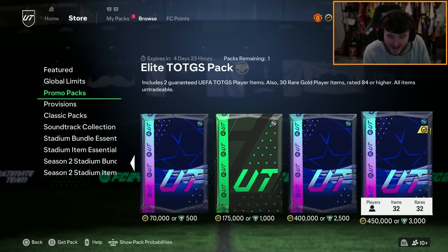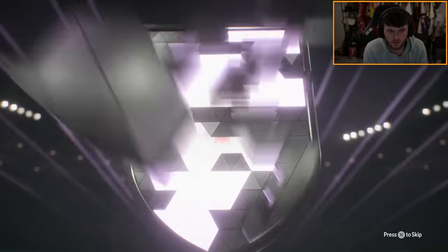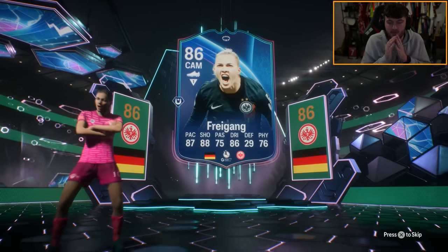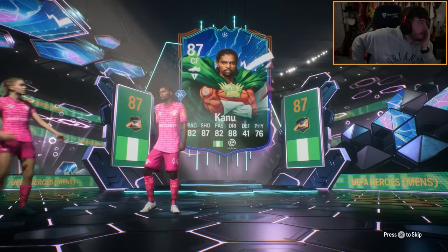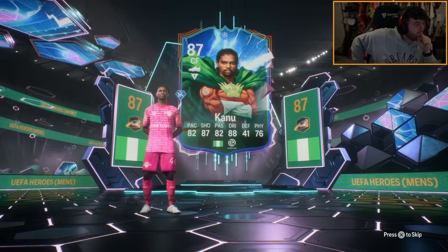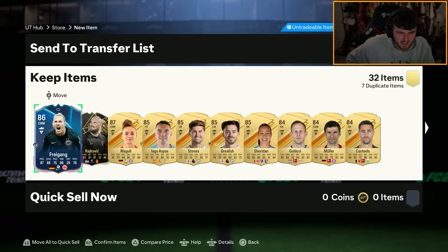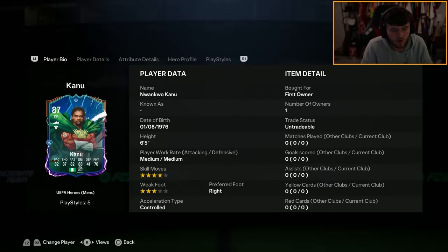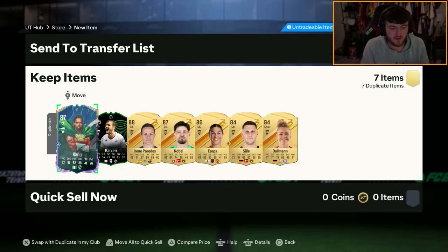Brand new pack in the store — 450k pack, two guaranteed UCL team of the group stage players. Give me Mbappe please. First one is going to be... did I get a hero? We get a fry gang and I've got a hero — please be someone good. Tevez please... it's another Kano. I hope he didn't count as one of my players. He does, doesn't he? Man, Kano bro. That's still really annoying. Kano is my hero — he's so frustrating. Well, I guess it could have been worse. Could have been no hero at all.